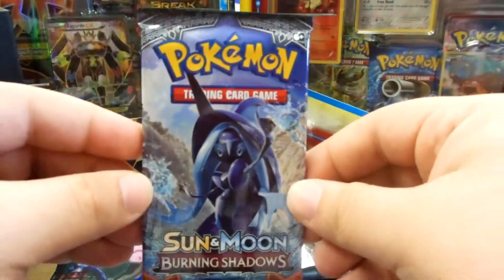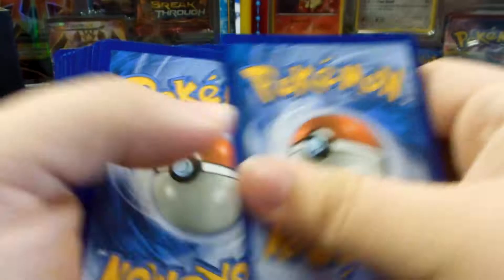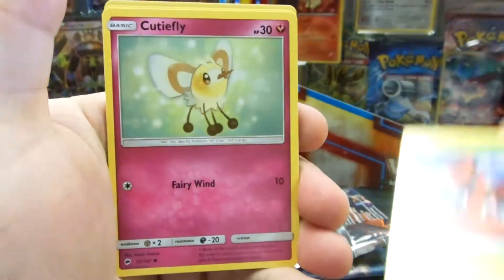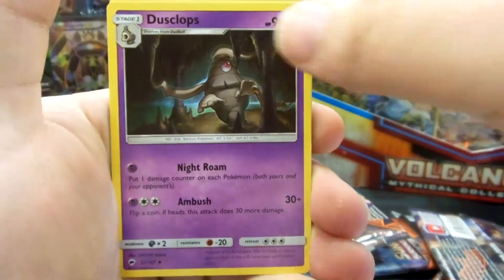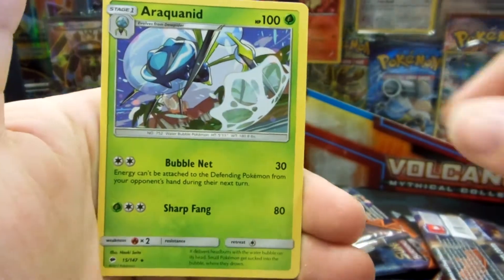We still got three packs to go, so let's see if we can get another hit. Tapu Fini on the front. Code card. One, two, three energy, one and two. Starts off with Ladyba, Cutiefly, Horsea, Venipede, Sneasel, Metapod, Dusclops, Simisear. Reverse Holo is a Porygon — that's just a common. And then the Rare is Araquanid, Not Holo.